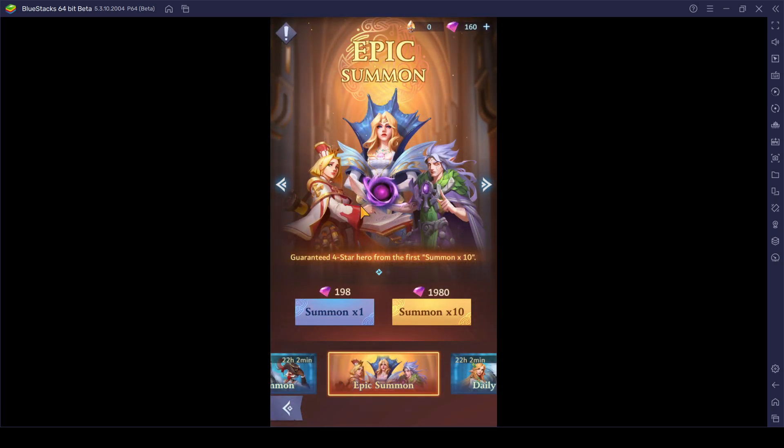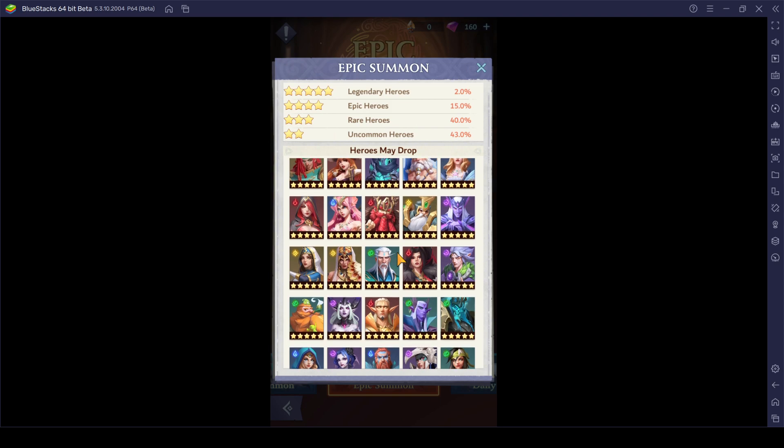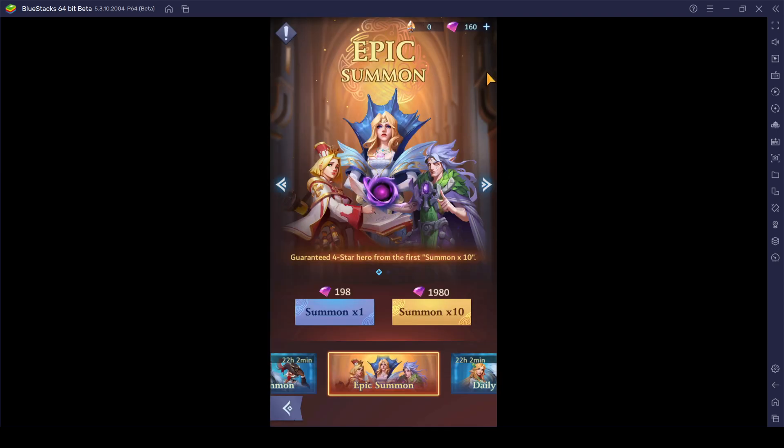Where is the summon gate? I gotta show you guys the summon rate in this game. For the legendary heroes who are 5-star grade, they are going to be dropping at 2% chance. 3-star units are dropping at 40% chance, and the uncommon heroes are dropping at 43% chance. We have got a lot of legendary heroes out here, but I got no legendary heroes thus far — and I can't even do one single summon. This is definitely not a really good start for this game.